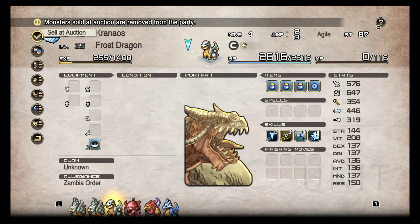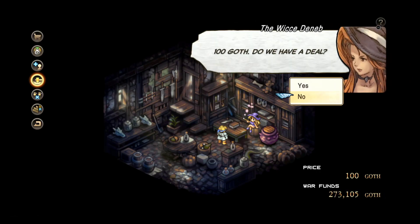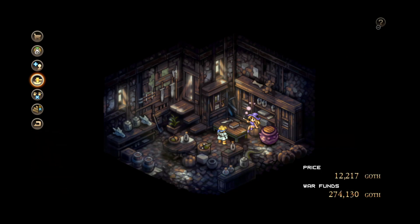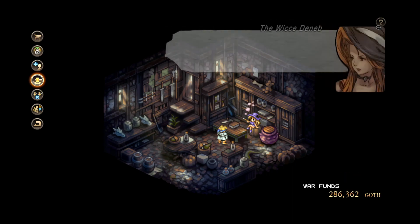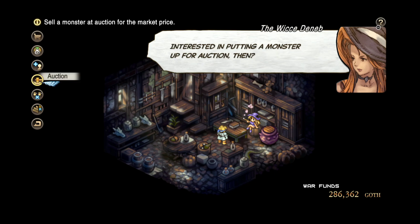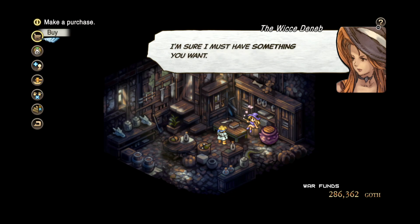We're gonna get rid of my dragon boy - he's gone, he's done. It costs a hundred to sell him, and then he's pretty sad. But look at that, we got some good money. Though we all know you don't need money in this game because of all the exploits. So you just got money and that was it.